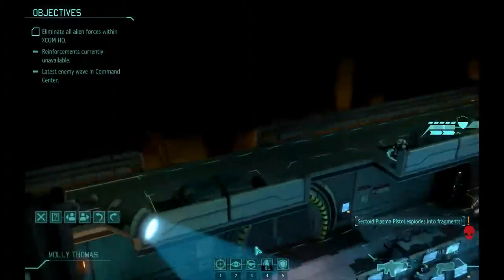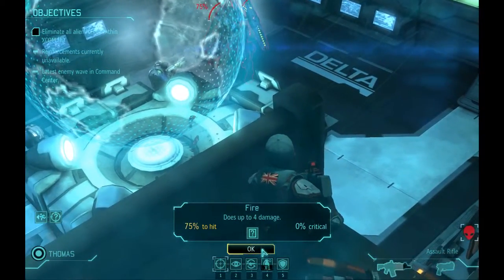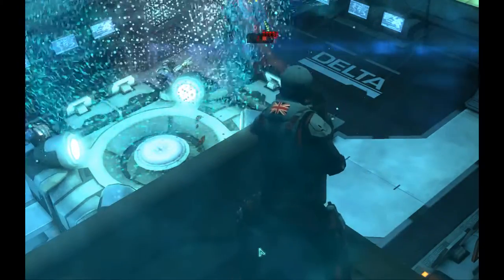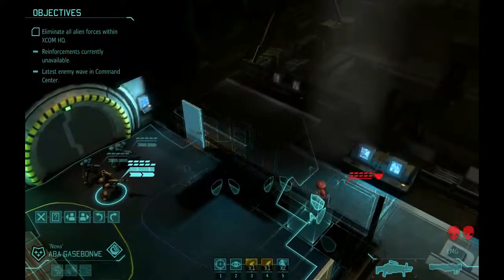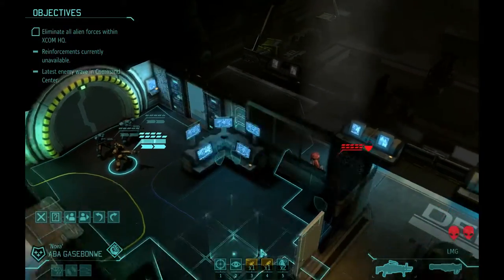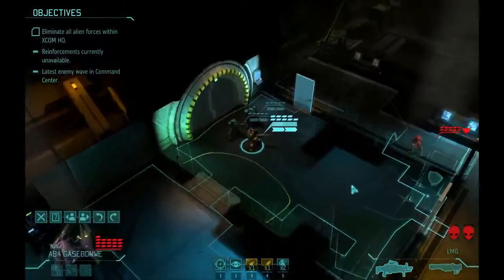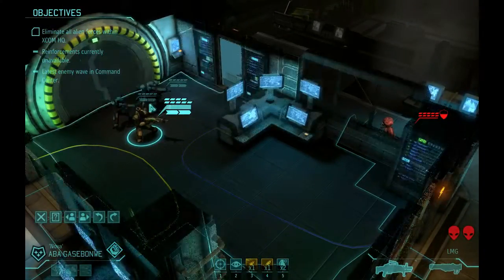That's one down. Who can you shoot at? You only have a shot at him, so I might as well take it. Okay, you hit - good. We need to get rid of this guy. He's going to kill us all. How much is that? Six damage - a lot. How much does he have? Is that five? So, ten. Yeah, that's five.